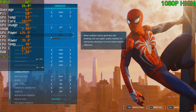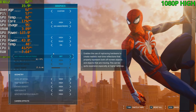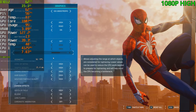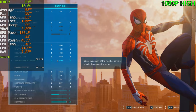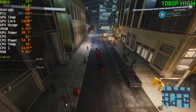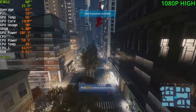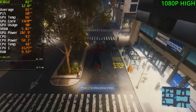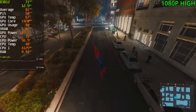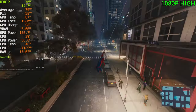Starting off with Spider-Man Remastered, playing the game at 1080p with the high preset, no DLSS, and no ray tracing. We're getting around 80 FPS — quite a great start for the 3050. The game's not lagging or stuttering at all; it's running beautifully. We're almost sitting at 5 gigs of VRAM but we have 8 gigabytes available, so we have plenty of headroom.